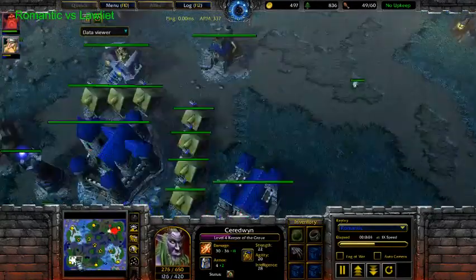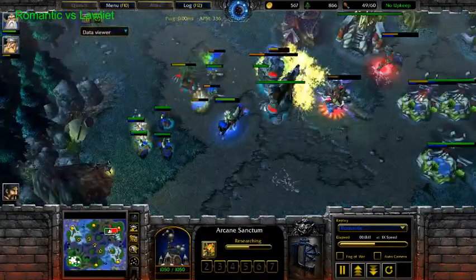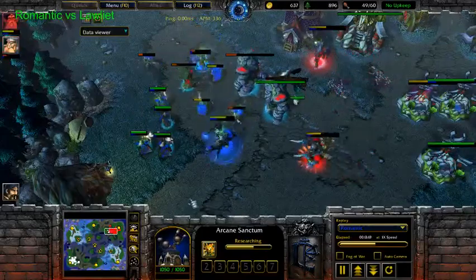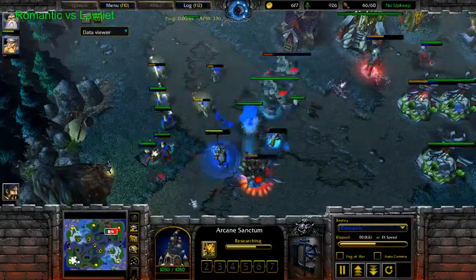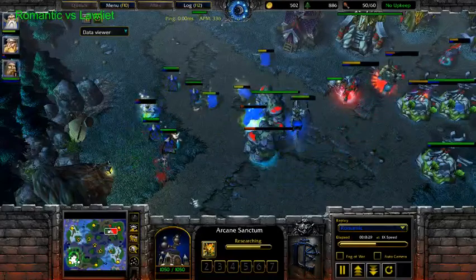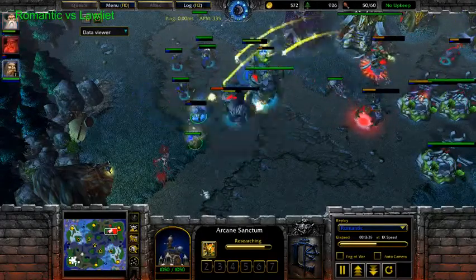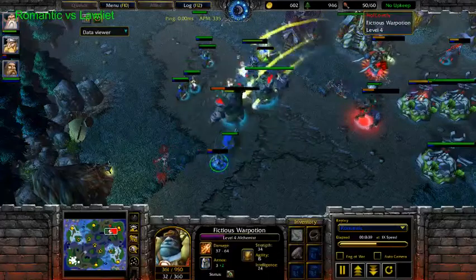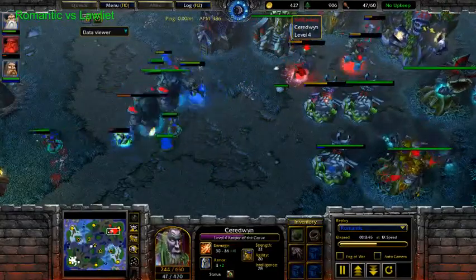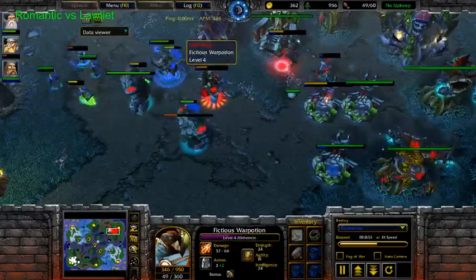Treants are gonna be dispelled. It looks pretty good for Romantic now — very good indeed. He's gonna get the first Knight upgrade. His economy is perfect, because Low Light was constantly under pressure. But this Mountain Giant is still standing. And now we got Healing Spray — finally, with the last bit of mana. Nice staff saving the Keeper, but the Alchemist is so low. And Low Light doesn't have the double staff — he doesn't have the resources.